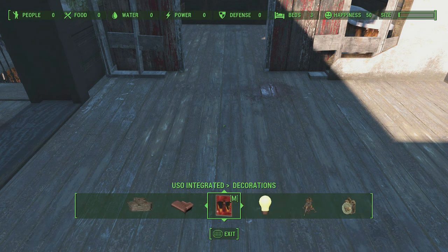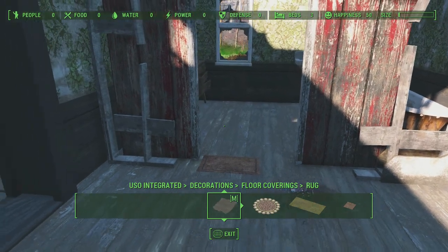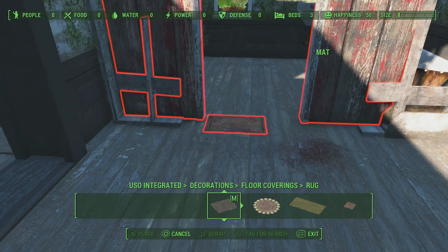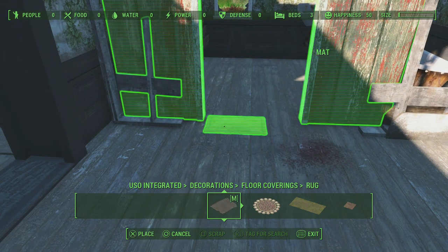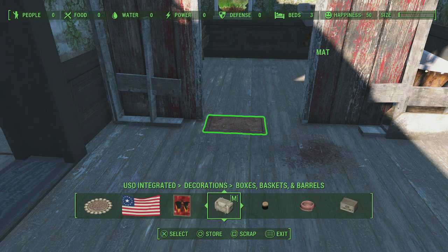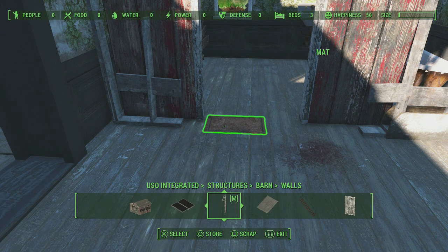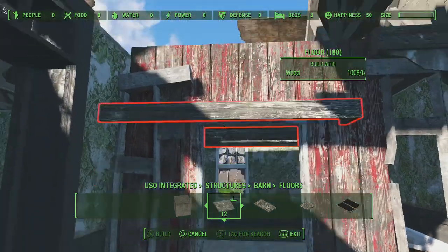We're going to drop a rug because we're going to be using a rug to maneuver some stuff around, so I'll put that right there. What we want to do is get this wall positioned so it just sits inside of here about like so. We're going to use this quite a bit to maneuver things around and make sure we've got things square.